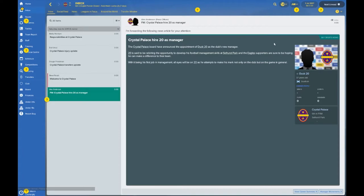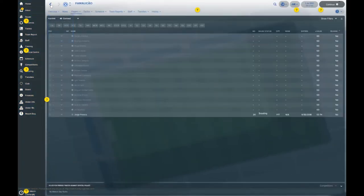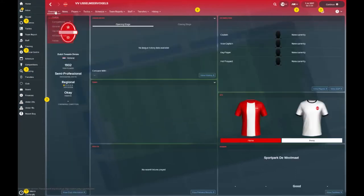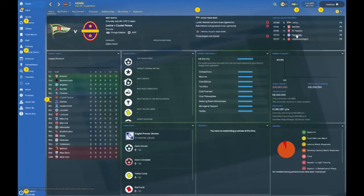Back once again with another squad overview in the brand new FM18. It's been a bit of a troublesome start to the season for Crystal Palace — de Boer gone, Hodgson coming in and now he's gone, and I've come in to try to take over the reins. Let's take a quick sneak peek at what Crystal Palace have got in the locker. Hitting the home screen, their pre-season looks like they're off to Portugal — Fama Casiao — and then Ludovos, a team in Holland. FC20 and Red Star are also coming to Selhurst Park for a match.